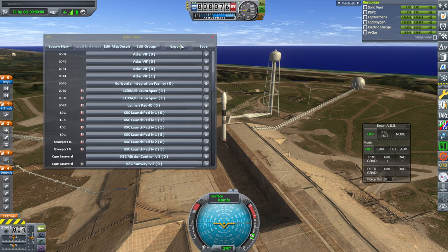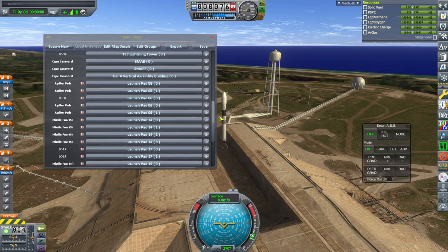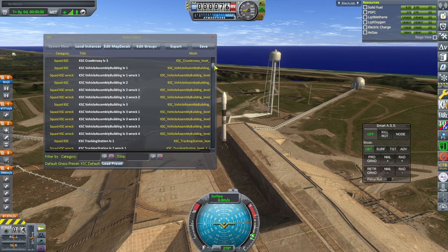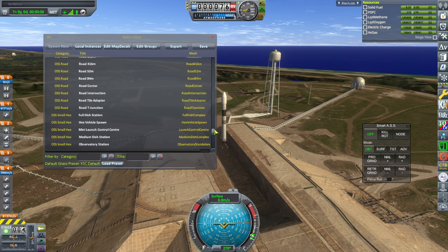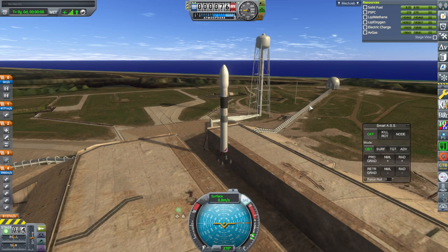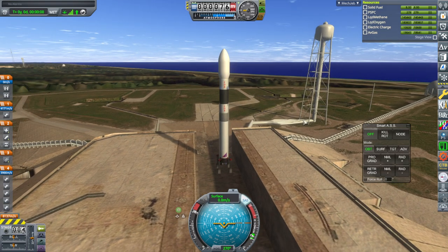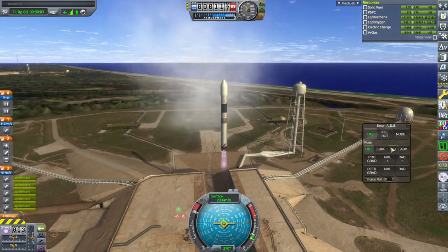Kerbal Constructs is Ctrl-K to bring it up. We could spawn a whole bunch of stuff - crawler ways and so on - and make this all very complicated, but for now we'll just proceed and test this rocket to see whether it works properly. Throttle up - it's a conventional-ish rocket, no frills. It better work. Ignition, and launch. It's got a hefty thrust-to-weight ratio - really no frills.